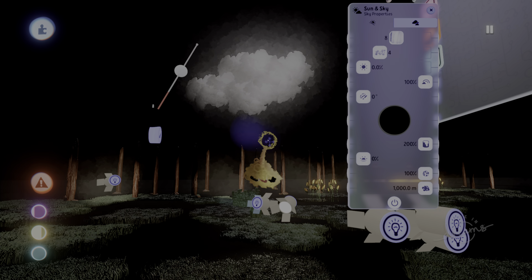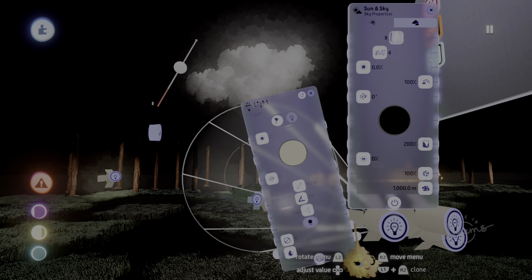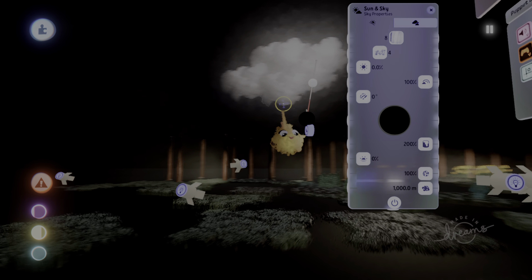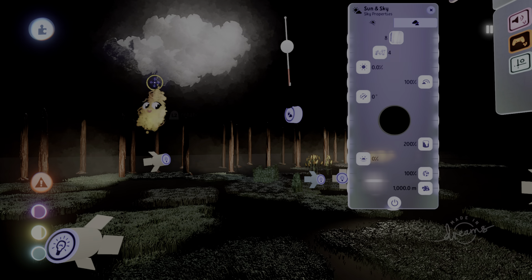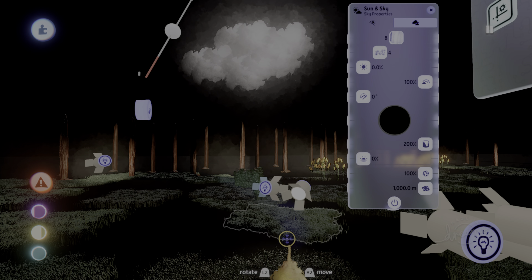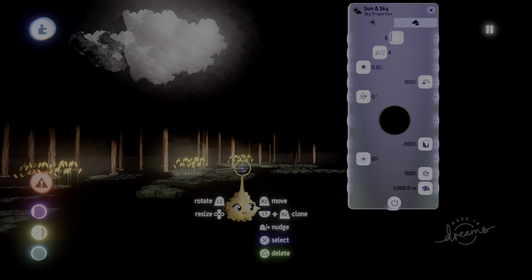Just some stuff you wouldn't think would affect anything. Whenever I'm doing lighting, I always turn the fog off, because if you don't, things might start clipping — sort of like this. So you might want to turn off that part of the light gadget whenever you're doing gigantic scenes.